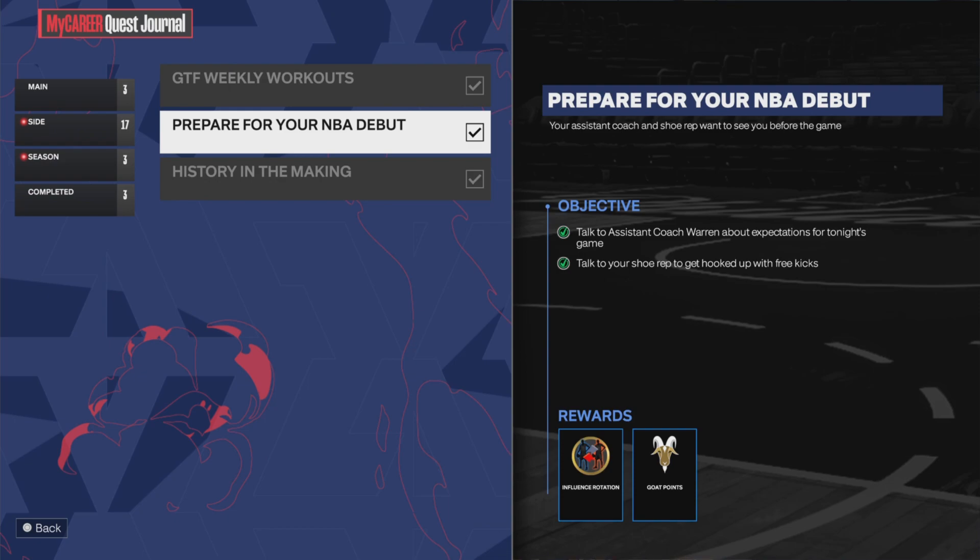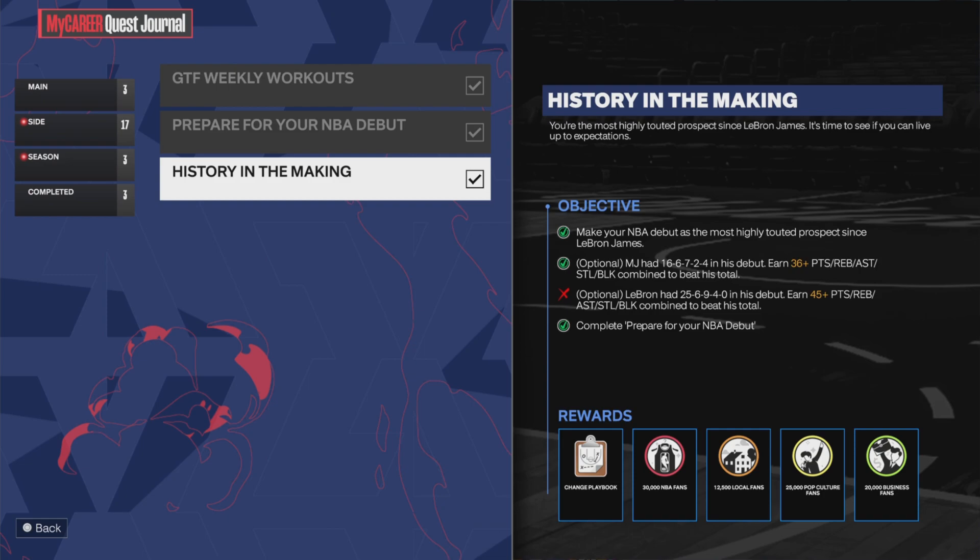So you have to go talk to the coach. You can skip the whole conversation. This just allows you to be able to change your playbook and your rotation. All you have to do is talk to the coach and complete the Prepare NBA Debut, which is literally you just talking to different people and playing the game.